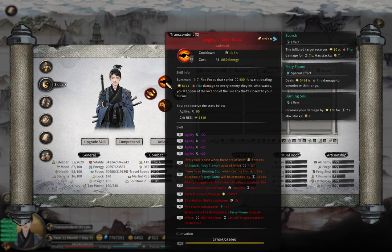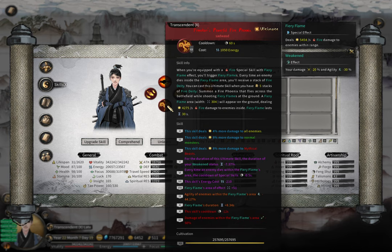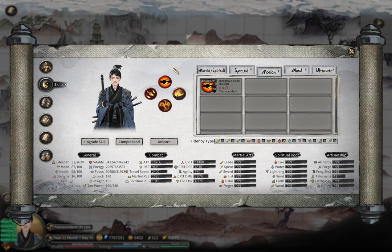With fire motion skill and fire ultimate — you don't even really need the ultimate many times — and the fire secret menu, you are basically good to go. You can equip whatever martial or special skills you want, and just with these three sets your damage is 20 times higher. That's how fire works.